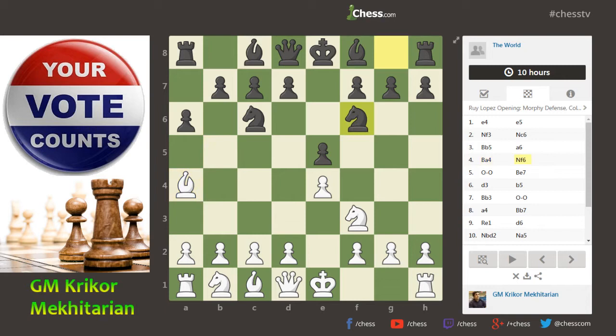a6 was played, then Ba4, Nf6, and I just played castle. Now black has an option to take on e4, leading to the open variation of the Spanish opening. Then white plays d4, gets the initiative, eventually gets the pawn back, and we get a very unbalanced position. This move has become fashionable lately because of the top Chinese players especially. But Be7 was played here, which is just a standard move, the main move for black, just trying to finish the development.